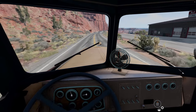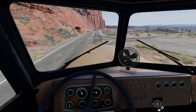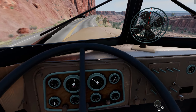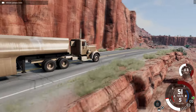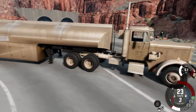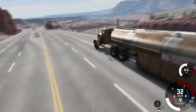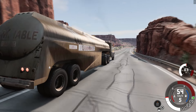He finds himself chased and terrorized by the mostly unseen driver of a semi truck — the truck we're driving now. The screenplay by Richard Matheson adapts his own short story published in the April 1971 issue of Playboy, based on an encounter on November 22nd, 1963, when a trucker dangerously cut him off on a California freeway. Duel was produced by Universal Television and originally aired as part of ABC Movie of the Week on November 13, 1971, later receiving international theatrical release. It has since been recognized as an influential cult classic and one of the greatest films ever made for television.